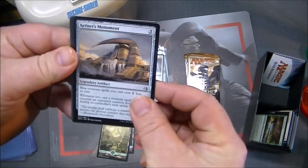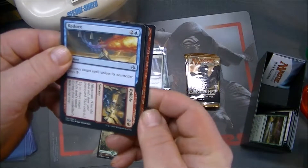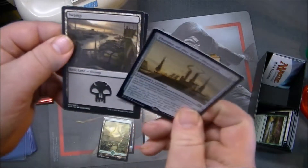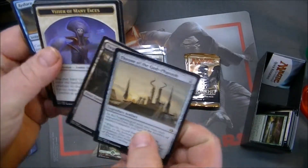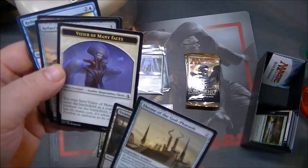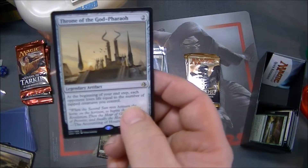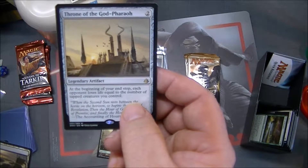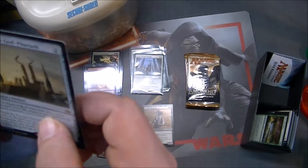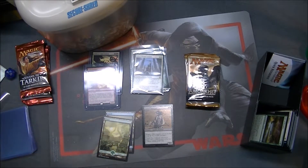We have Kefnet's Monument, Deem Worthy — seven damage to target creature — Reduce to Rubble, and Throne of the God Pharaoh with a swamp. A Vizier of Many Faces — wow, it's a zombie shapeshifter cleric token creature. Throne of the God Pharaoh: at the beginning of your end step, each opponent loses life equal to the number of tapped creatures you control. I can see some interesting decks coming out of that one.